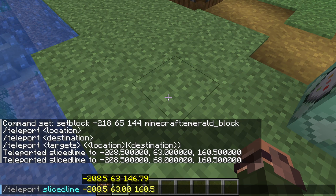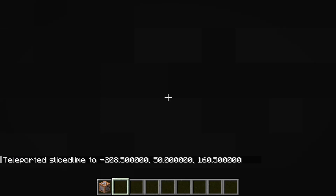If you do end up inside a block, don't worry, we've got a command to help you out. Changing your game mode to spectator mode makes it easy to fly out of whatever blocks you've ended up inside. Then you can switch modes back.